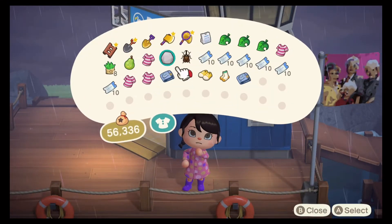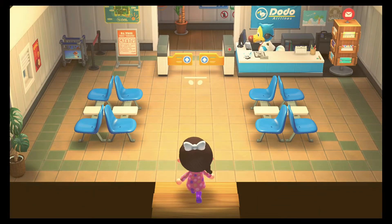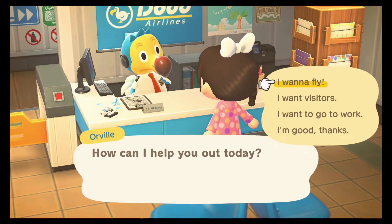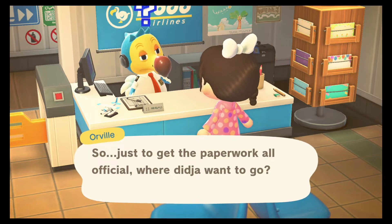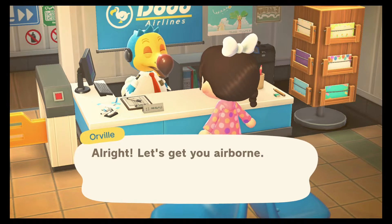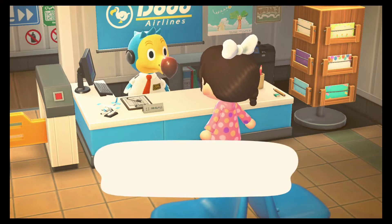Fret would be super cute on this island too. I also really like squirrel villagers — they're so cute, and it would be perfect to see a little squirrel with their bushy tail walking around Honeybelle once everything is done. We've got a few tickets in our pocket, so let's hop on the plane. It's dreadful weather today — I've got my raincoat on. Hopefully we'll find a cutie!